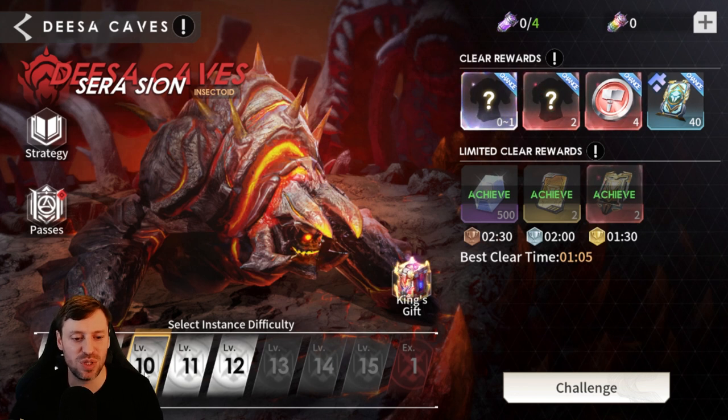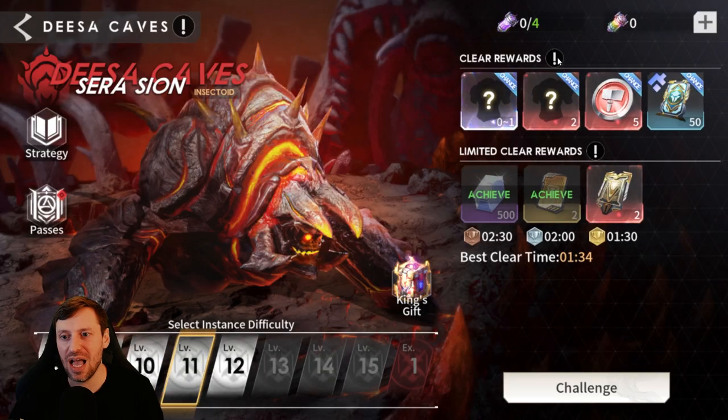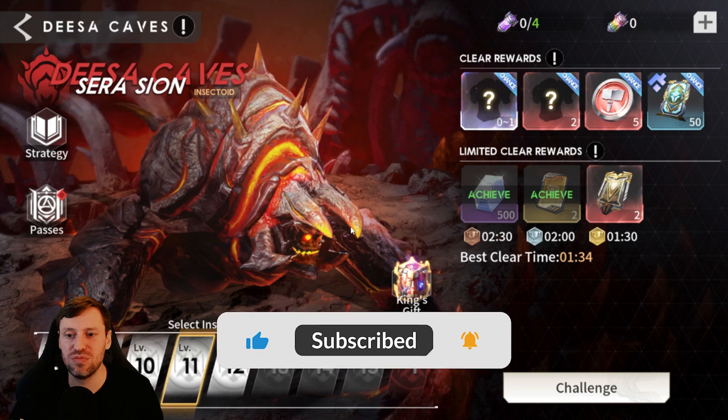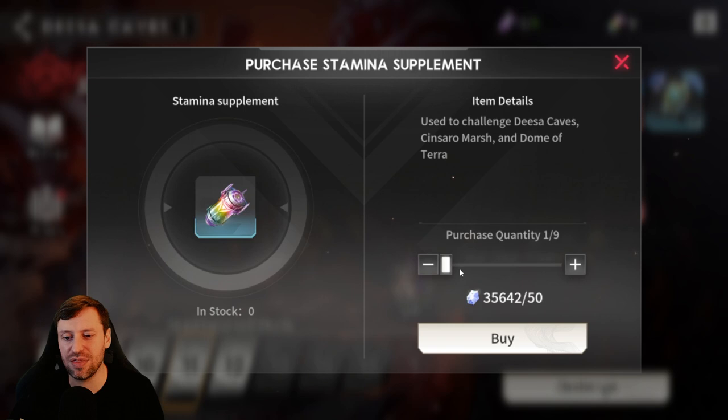Let me show you the difference between level 10 and 11. At level 10 we are getting a 40% chance to get legendary gear, and at level 11 we're getting 70% — so that's a big jump, almost double, and it's really going to increase the chance for us to get that gear.